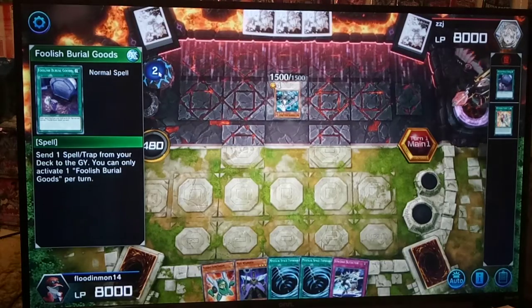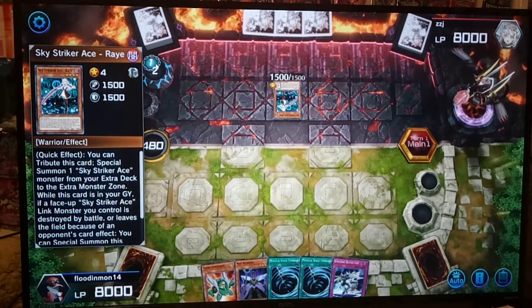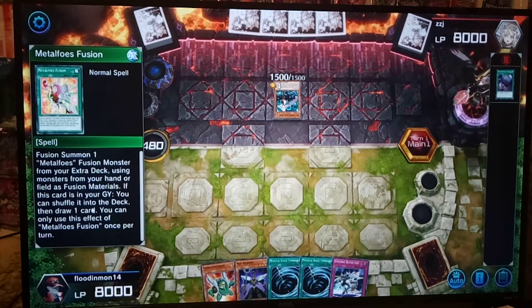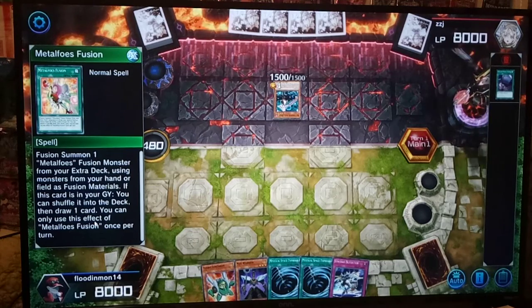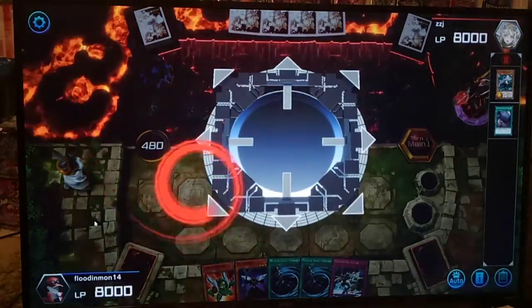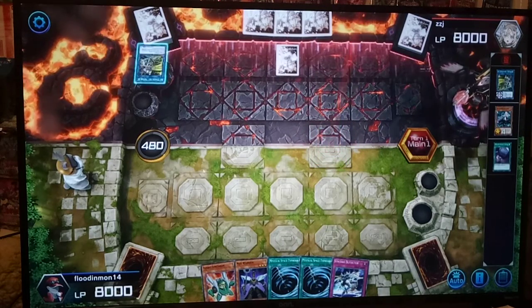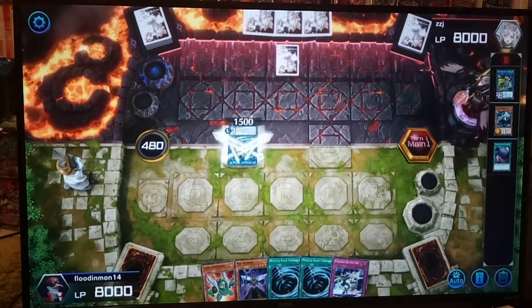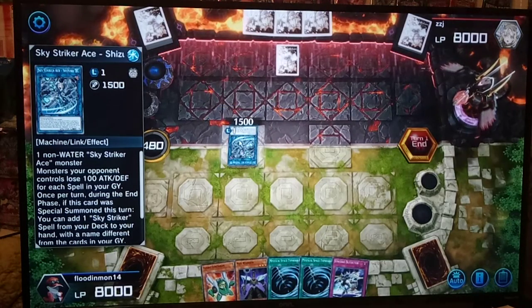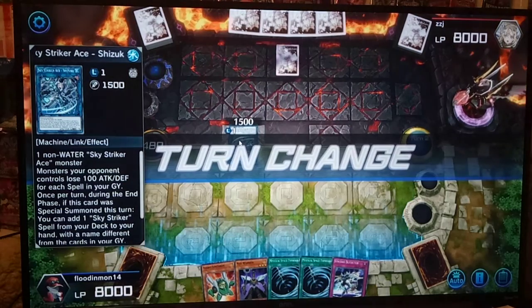Wait, what did he send to the graveyard? A sky striker. Interesting — using a graveyard effect. Fusion summon one? Oh boy. Metal force of fusion. Hmm. Let me guess — this guy's link summoning. Yep. Sky Striker Ace Hayate. I don't even know what he's doing. Shizuku. Wow. From my base knowledge of Yu-Gi-Oh — this guy's loading up his graveyard. I don't know what the goal of Sky Strikers is, but he's loading up with different monsters. Maybe they have some kind of Sky Striker spell to bring them all back.